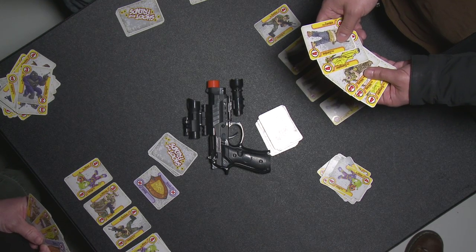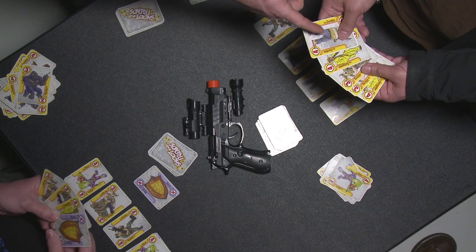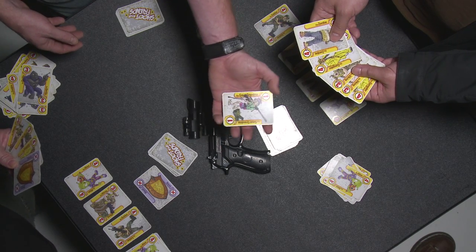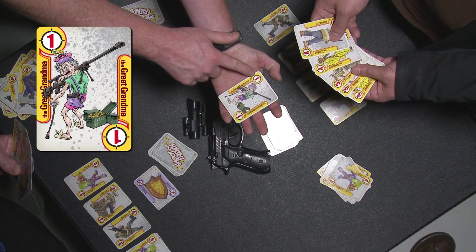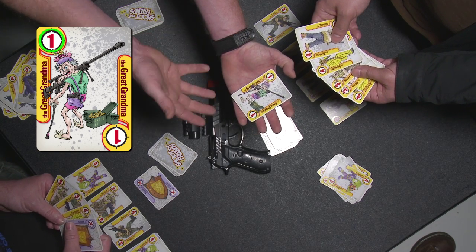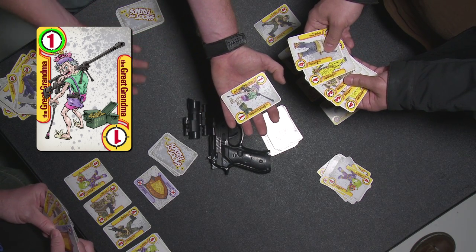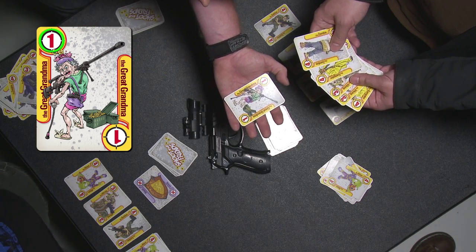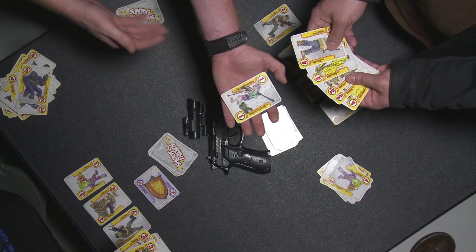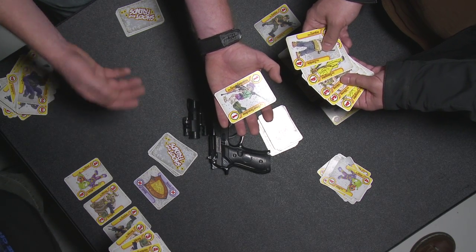There is one exception to the rule that the character you are playing must already exist in a set: that's the Great Grandma card. It only takes one Great Grandma to create a match. This card can be played almost like a wild card. You can play it on your own set, pick up the gun, and shoot anybody out of the game — or make yourself a target. Or you can play the Great Grandma on another player's set, pick up the gun, and shoot them, making them a target.